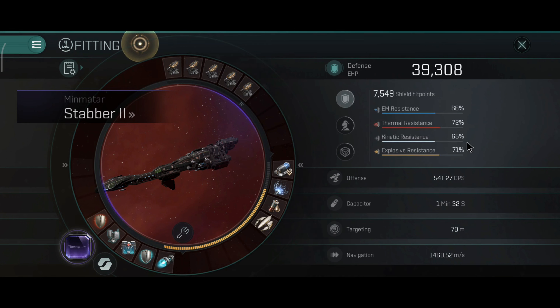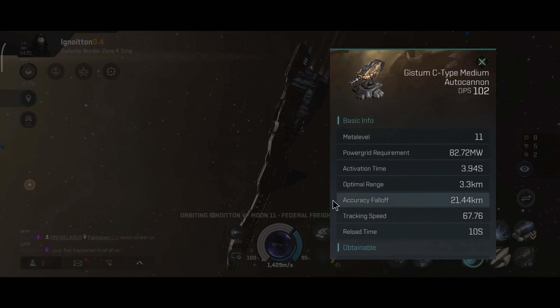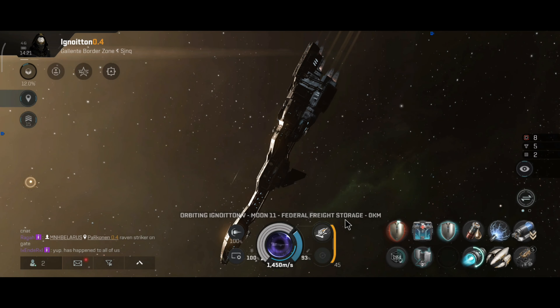39,308 hit points, 66, 72, 65 and 61% resistance, and the velocity remains around the same. 21.44 accuracy falloff, 3.3 optimal, 67.76 tracking speed, 3.94 seconds activation time.